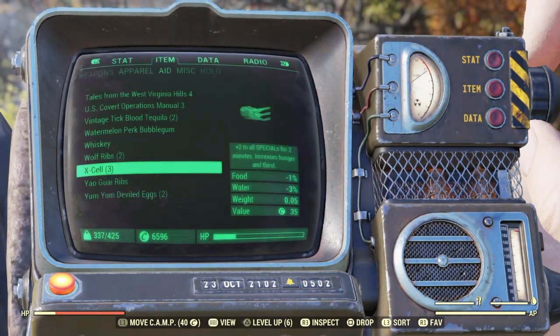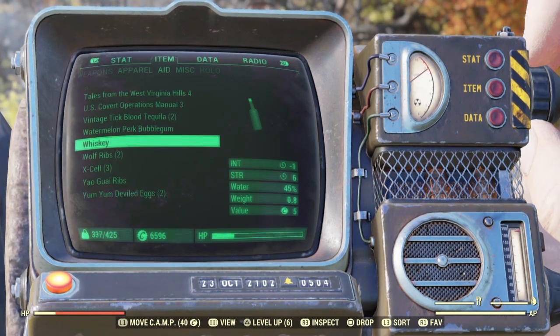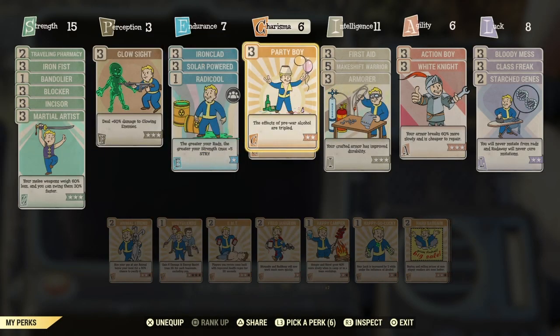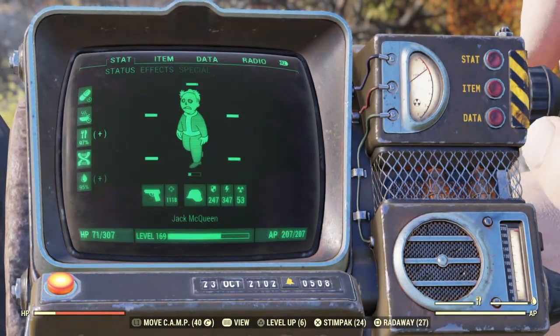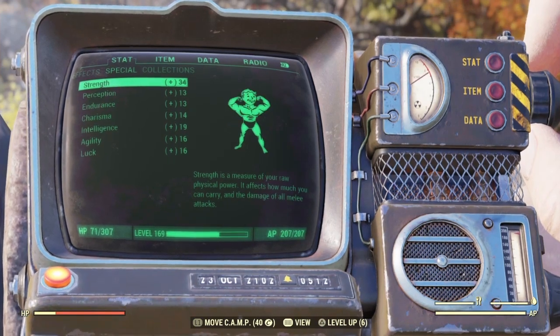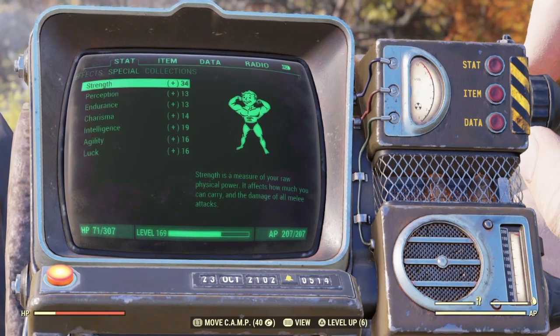Using Party Boy, the effects of pre-war alcohol are tripled — so with Whiskey you get strength plus 6. My strength is currently running at 34, so another 6 on top brings you to 40. That raises the displayed damage to 1,315. As for chems, unfortunately chems and alcohol now cancel each other out, which limits your options there.